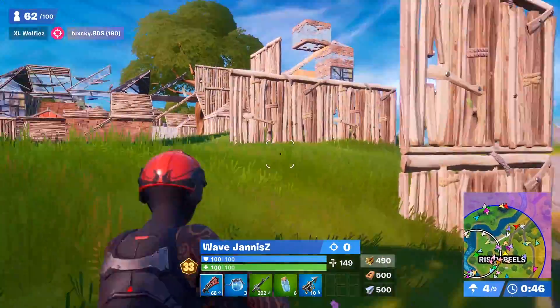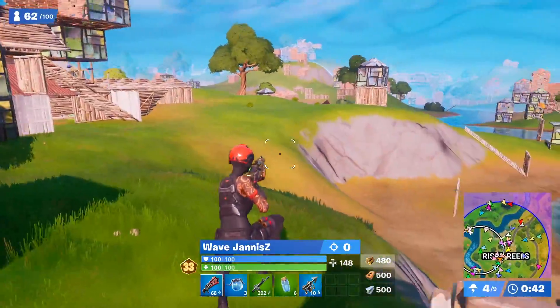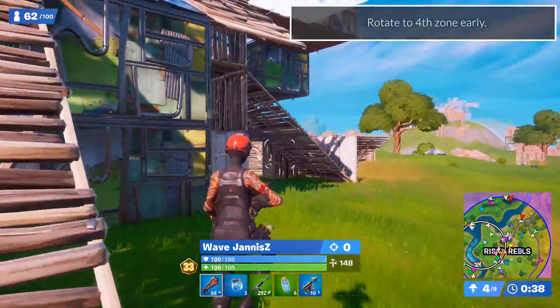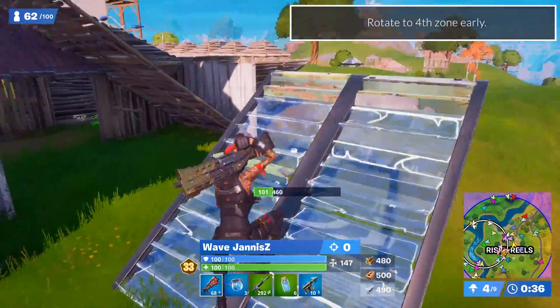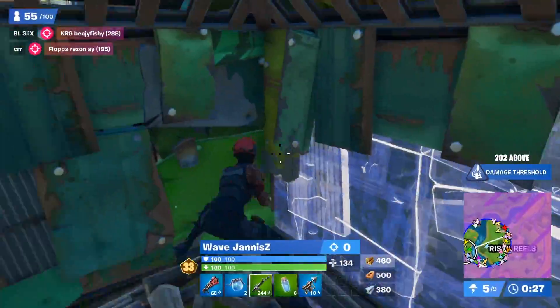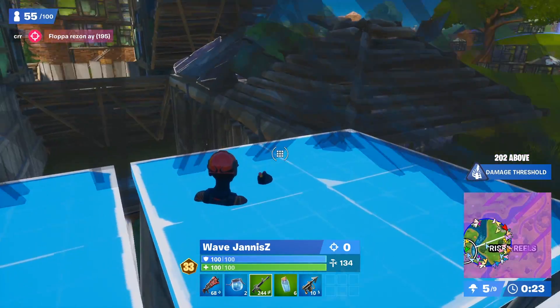The main takeaway is that positioning on natural high ground in the centre of third zone is a priority to ensure you have an easy fourth rotate, but the most important thing is that you rotate to fourth early, giving yourself the most time to move while still using the least amount of materials. Often people complain about their bad RNG when they don't get the fifth zone, but never learn actually how to rotate it.